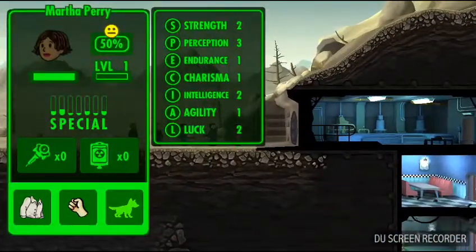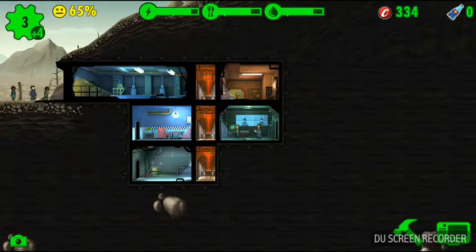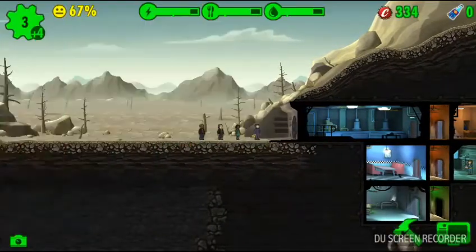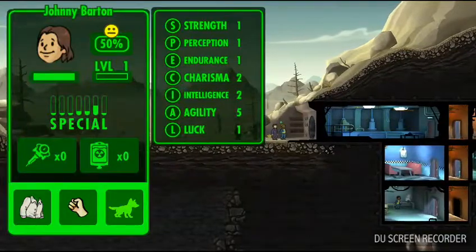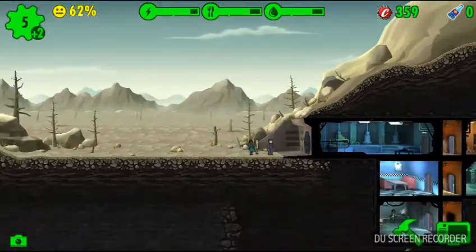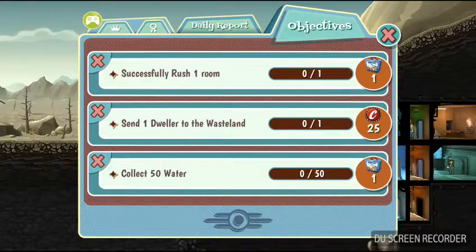Where do you go? Martha Perry — perception. I think water uses perception. Come here, you — you are perfect for that. Wait, what is yours? Endurance — I don't think I have anything on endurance yet. What is your best? This guy can go in the perception place too. I got more caps. Agility — you can go in there. Stupid greasy fingers. You can go in there too. Now you — you don't really have a place to go, so you can just go in there. Successfully rush a room — let's do that.